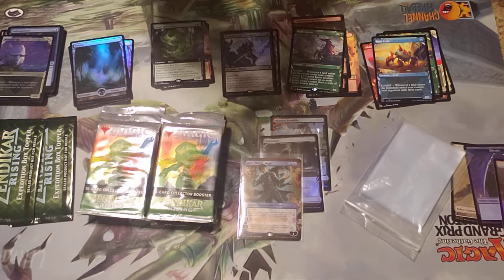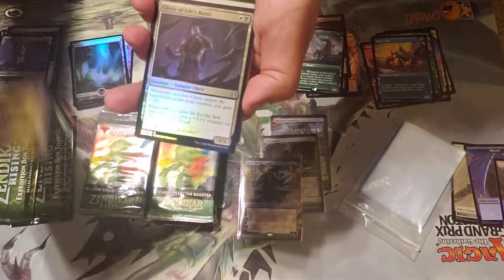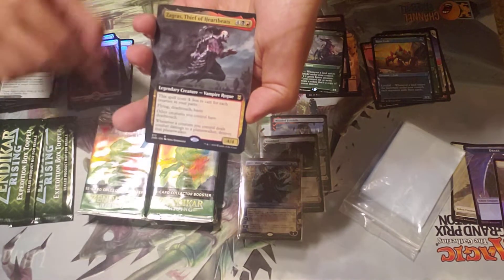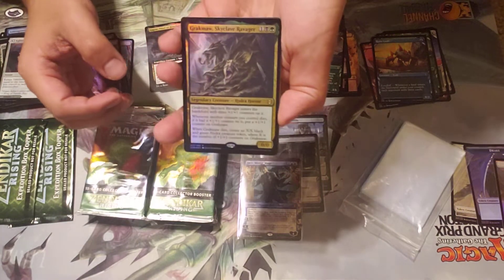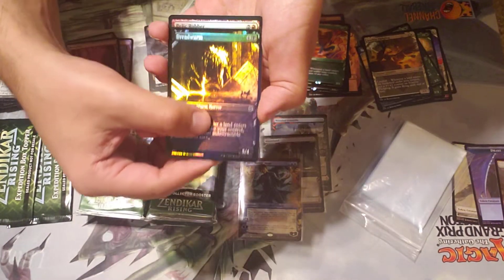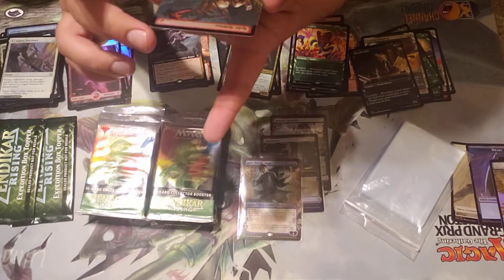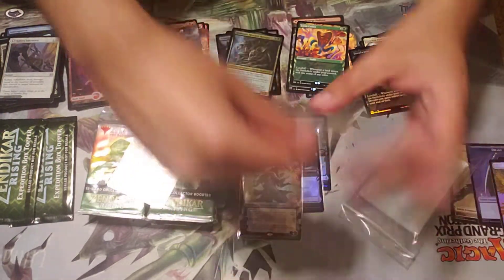I didn't know what to expect from this — this is pretty nice. Full art basic, and ooh full art Zagras — this is really sweet, great for limited and a cool commander card. One of my favorites, Lotus Cobra — love that card. Foil alternate art, full art foil — it is Relic Robber. It's not one of the better ones to get but we can't complain, we've already knocked this out of the park.